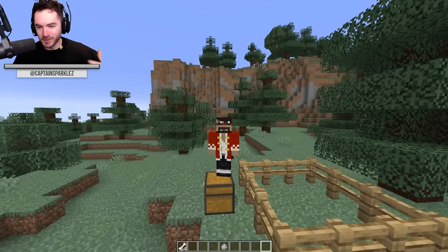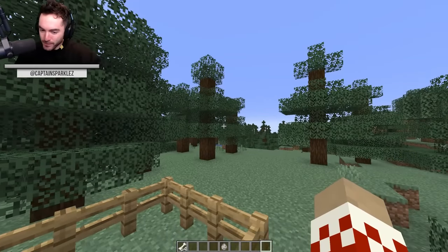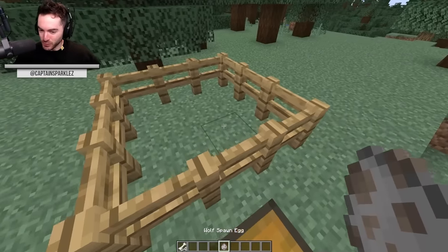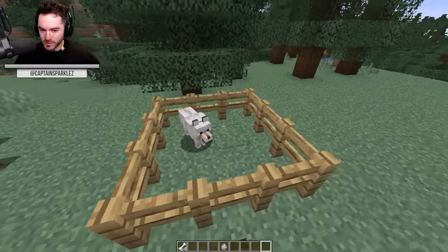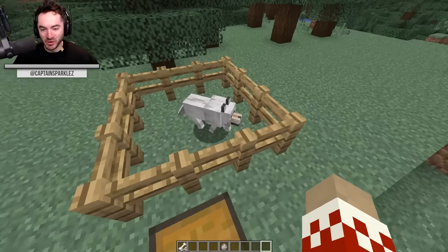I really thought we were about to hit the bug fixing and polishing stage with the 1.21 update, and then they drop this snapshot, which is probably gonna be a fan favorite. Between this and the armor, 1.21 is now the wolf update.